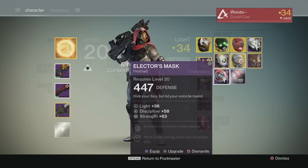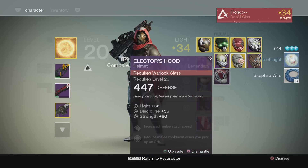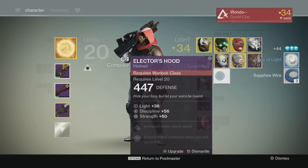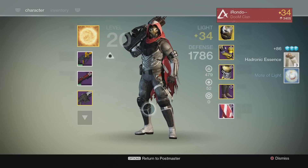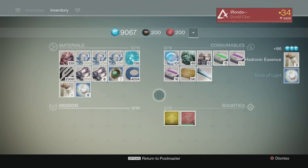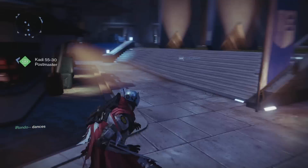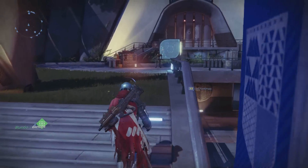So we didn't get anything I wanted, we didn't get a good shader. It doesn't have intellect, so it's not that good of a helmet - you can pick one up from the vendor. Warlock class item is trash too. We got motes of light which is nice - I needed the motes of light to do a really good video when the Taken King comes out. Guys, we didn't get any shaders, which really sucked. I was kind of grinding for those; I should have probably done a bigger one.